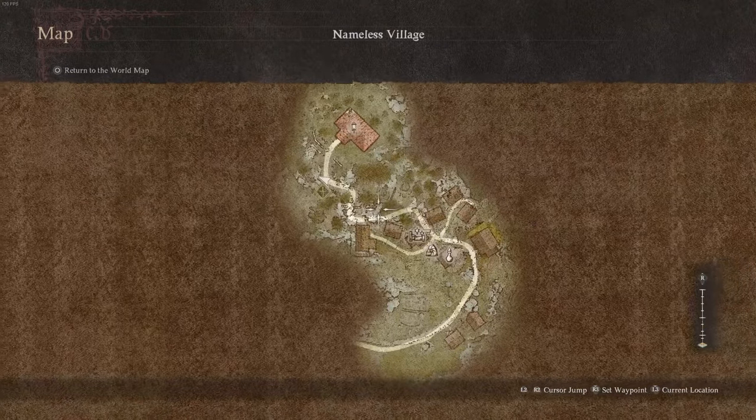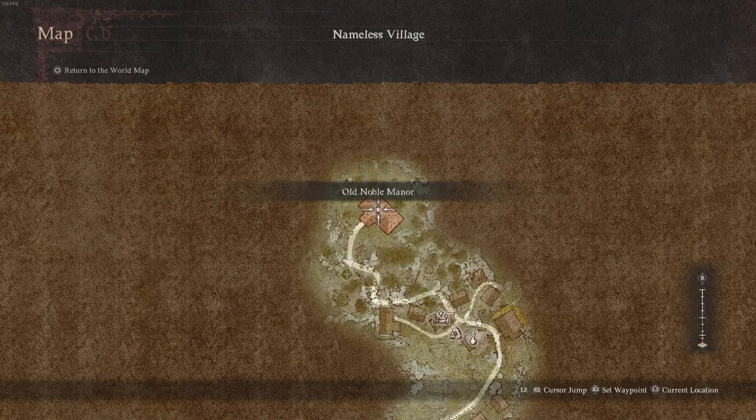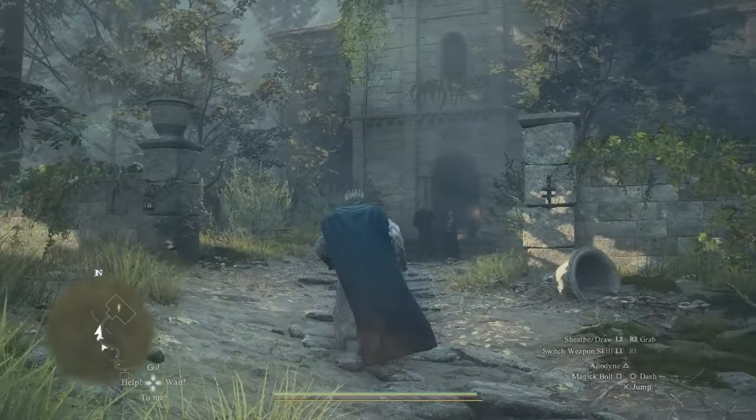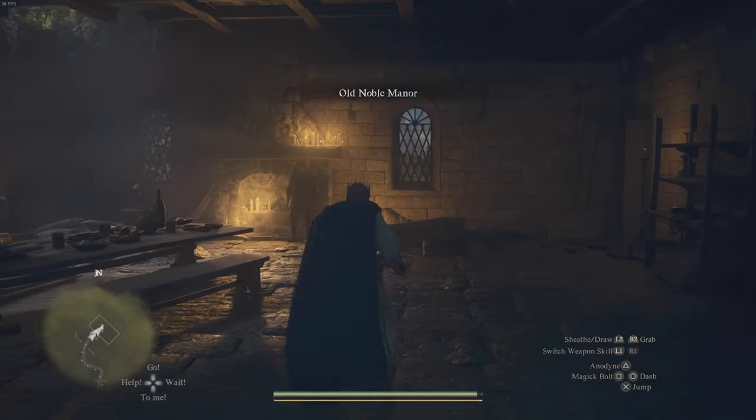Your main point is to get to the northern end of the village, up at the Old Noble Manor. This is the location we need to go, and you'll see the manor here. We're going to go up to the front and speak with the man inside by the fireplace.